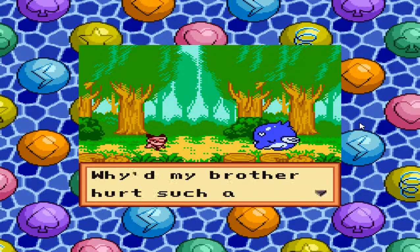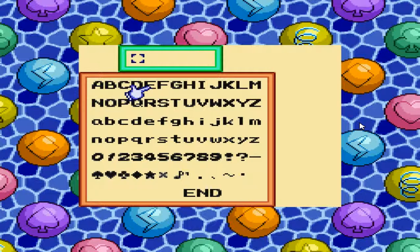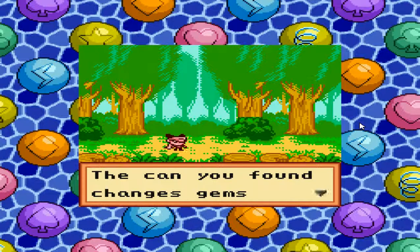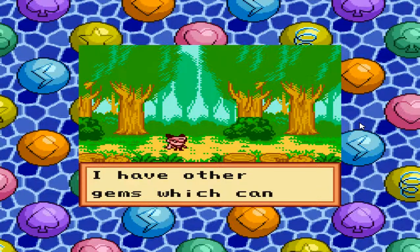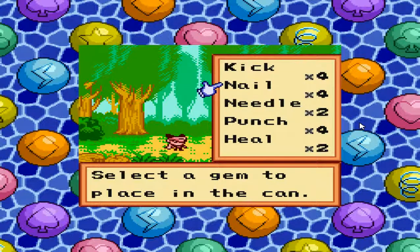The story begins: 'One day I found a tin can. Why did my brother hurt such a small monster? Don't worry friend, I'll help you — wait a sec, who is this staring at me?' So I guess we answer our name. 'Sag, will you take care of this monster for me?' Then the can you found changes a gem into their monster forms. 'I'll use this healing gem to revive the monster my brother hurt. I have other gems which can revive other little monsters — each gem revives a different monster. Select a gem to place in the can.' So we've got kick, nail, needle, punch.